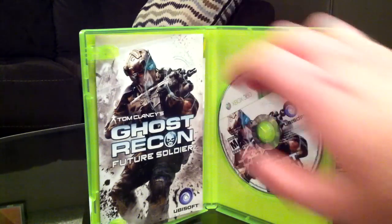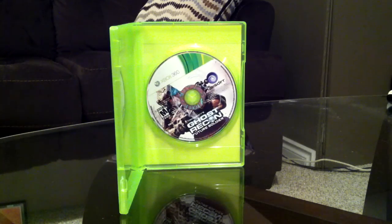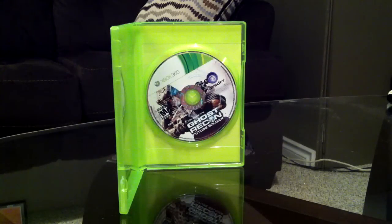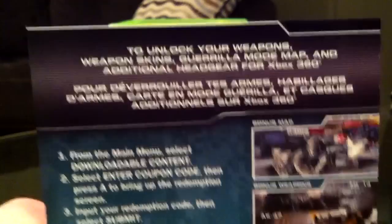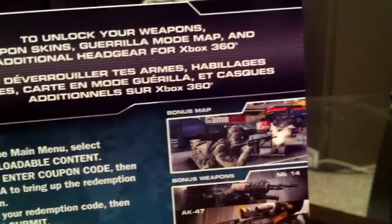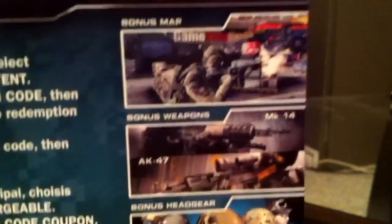There are other things included. This code here — I'll cover up the code — is to unlock weapon skins, gorilla mode map, and additional headgear for Xbox 360. You can also see there's a GameStop bonus map in the back. And you get your bonus headgear and your bonus weapon skins. That's basically what comes with the signature edition.